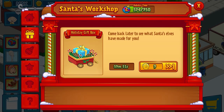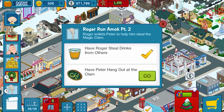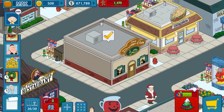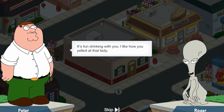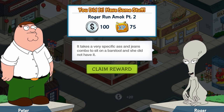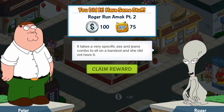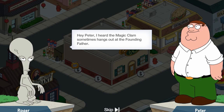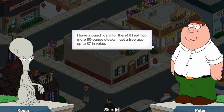It's going to take an hour - this is so stupid. I sent Peter to the clam for one hour. This quest is done so I'll click it first before I click the Santa sleigh. 'It's fun drinking with you. I like how you yelled at that lady - it takes a very specific jeans combo to sit on a barstool and she did not have it.' I have a punch card - two more 80-ounce steaks and I get a free app up to seven dollars.